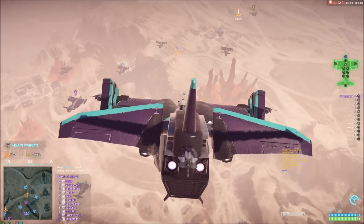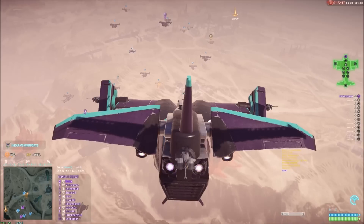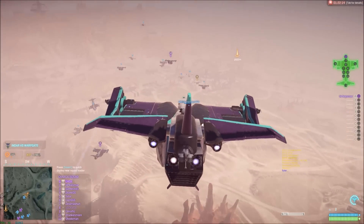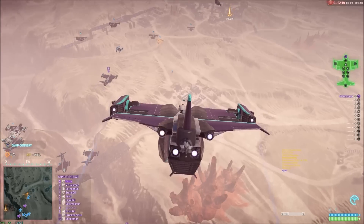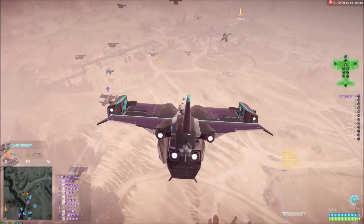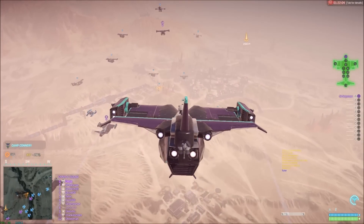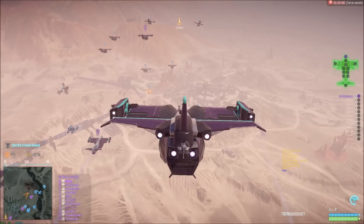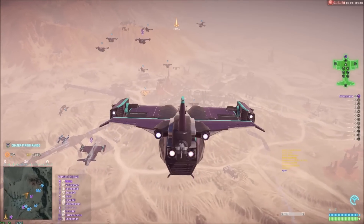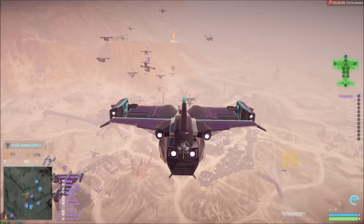Someone please get a screenshot of me nose diving into the floor when I do it. I'm kinda behind you. They managed to kill me, but I body slammed the tank and he died, so I'm good. I can see you — I'm going in for the kill. Try and ram him with your nose, not with the belly.